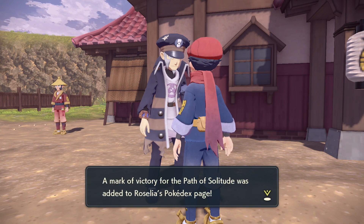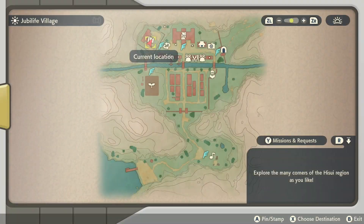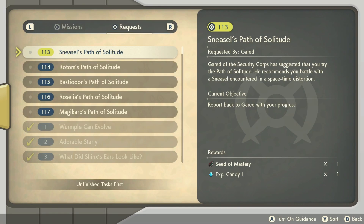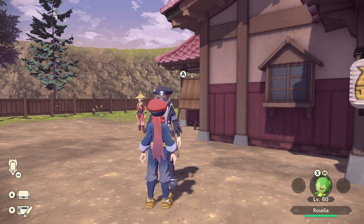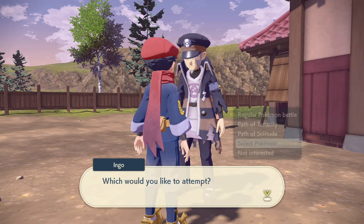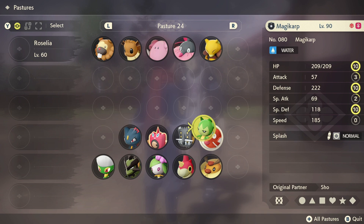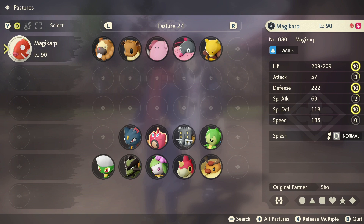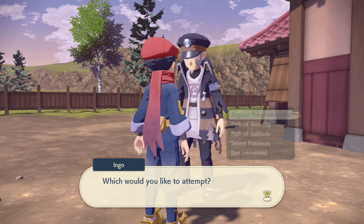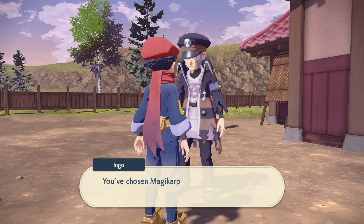Next one will be Magikarp. He recommends battling with a sturdy Magikarp that can withstand a lot of damage, so this Magikarp happens to be really high level. Let me select Magikarp — level 90! His defense is 222. Let's do the Path of Solitude with Magikarp and accept the challenge.